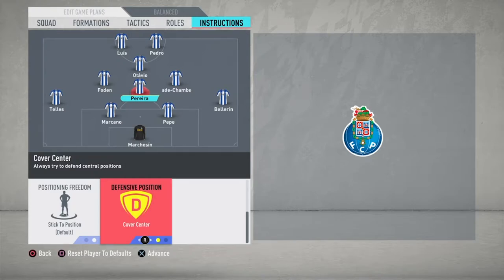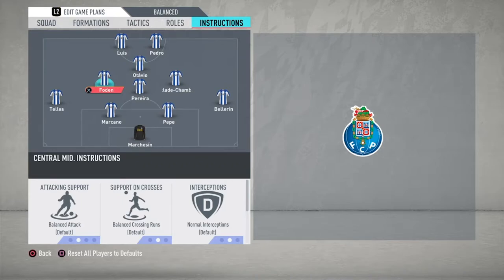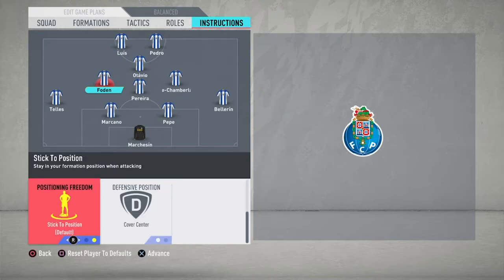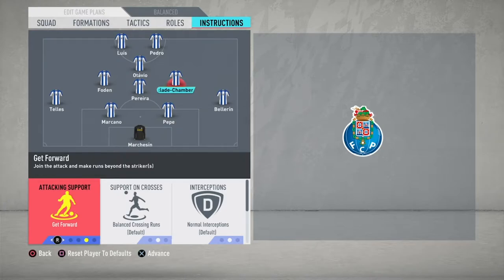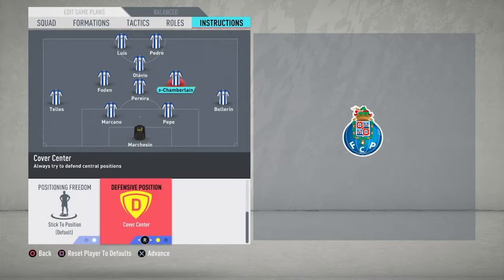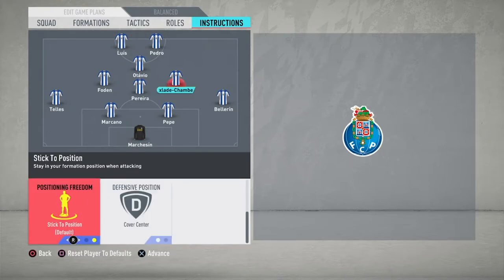All that central player is going to be doing is literally stepping back and stepping forward. The two wider players of the central midfield trio have slightly different instructions. The left-sided central midfielder has attacking support set as balanced — sometimes attacking, sometimes defending — support on crosses balanced, normal interceptions, covering the centre for defensive position, and stick to position for positional freedom. The right-sided central midfielder has attacking support set to get forward, to outnumber the opposition's defence on the counter-attack, balanced crossing runs, normal interceptions, covering the centre, and stick to position. You'll notice stick to position appears a lot with this formation, as Jose was incredibly regimented with his Porto side.